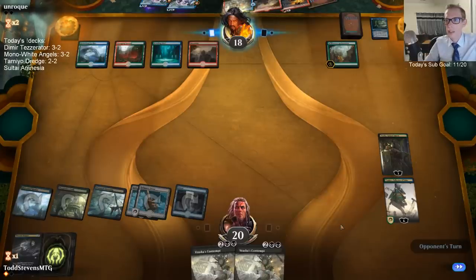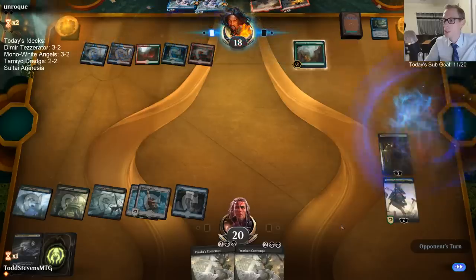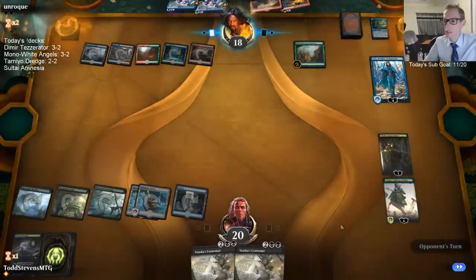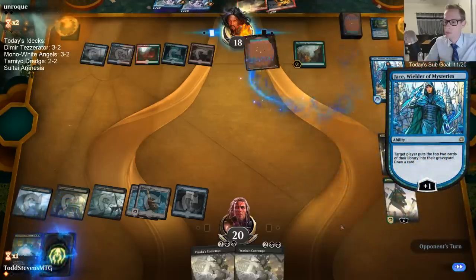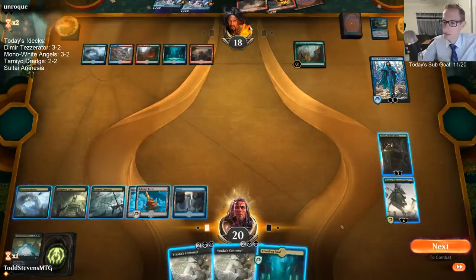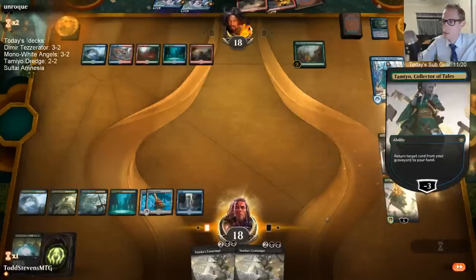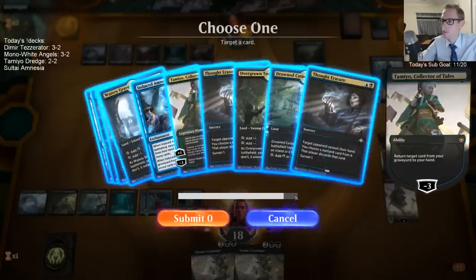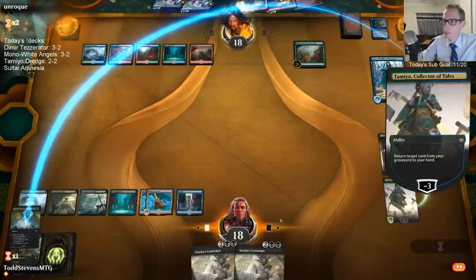You should not cast Chemister's Insight before the Thought Erasure like that. If you're playing Chemister's Insight, just let them take the Insight and then draw, because if they would have drawn something good off of Insight I would have been able to take it — that would have been very convenient for me. Oh, I like that Casualties of War. Thanks for giving me those Casualties of War, I appreciate it.